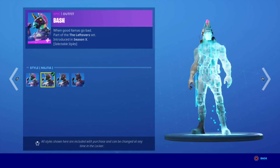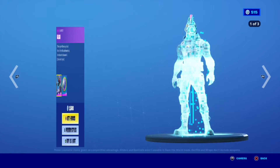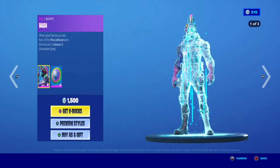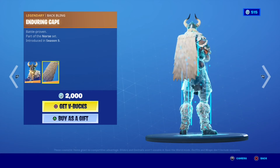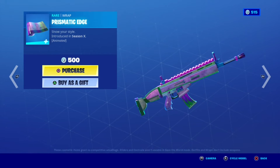We have the Llama Con bundle with four other spells. And we have the prismatic edge — I'm ready to get that. Keep night light prismatic edge.